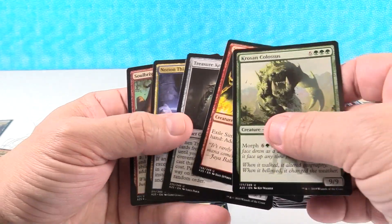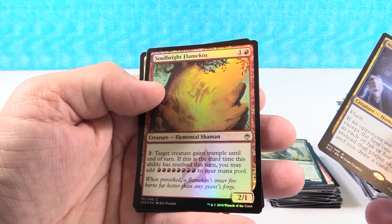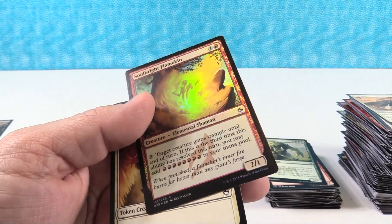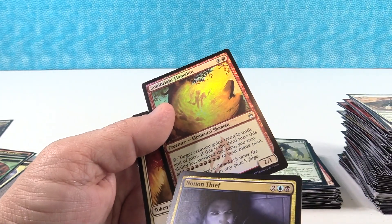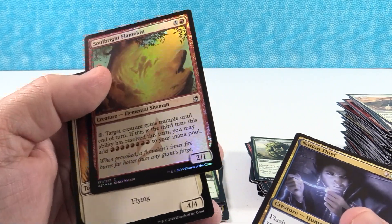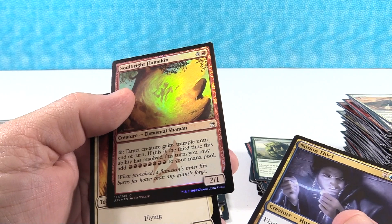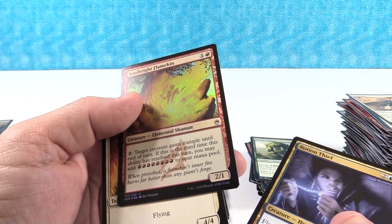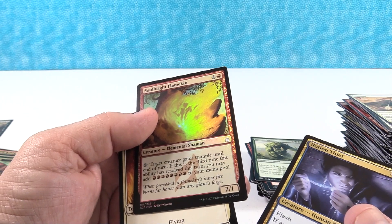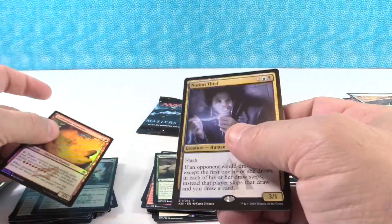Simeon Spirit Guide. Treasure Keeper. Notion Thief is our rare. Soul Bright Flamekin is our foil. And what in the world does he do — it costs eight red. Target creature gains trample until end of turn. This ability is really... okay. So I guess you can add all kinds of red mana to your mana pool if you do that like three times in a turn. Interesting.